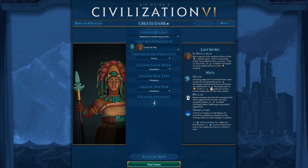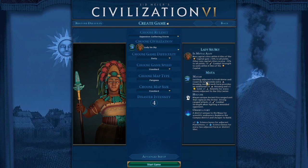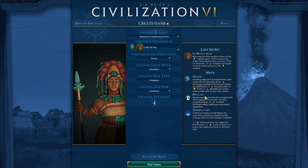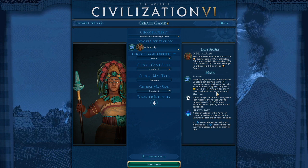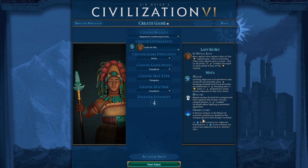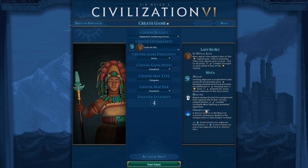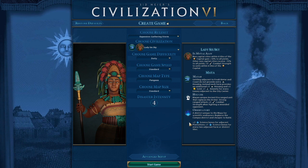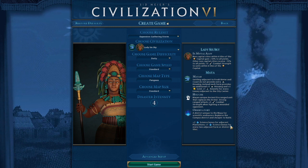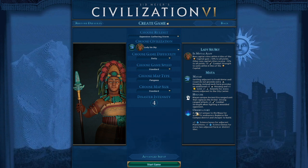I hope we have at least one desert tile for the Pyramids, because Pyramids would be crucial as we want to plant many farms. There's also plus one amenity for every luxury adjacent to the city center. The Observatory replaces the Campus and doesn't get any of the normal campus adjacency benefits - not a single one. Instead it gets plus two science for adjacent plantations and plus one science for adjacent farms or districts.